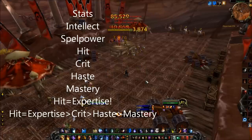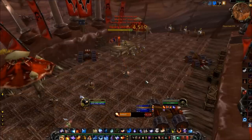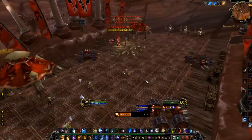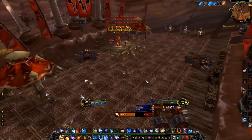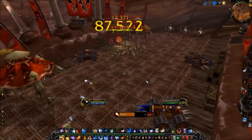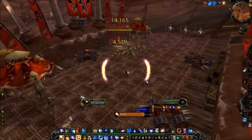Alright, I'm going to go briefly over reforging. You can convert 40% of one secondary stat on your gear into another stat that's currently not on that piece of gear. Usually you'll want to reforge your least wanted stat into hit in order to reach the hit cap.